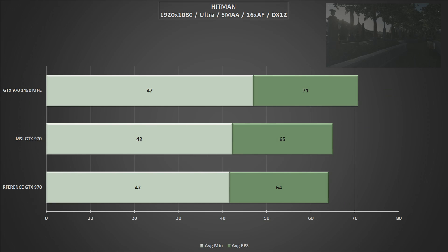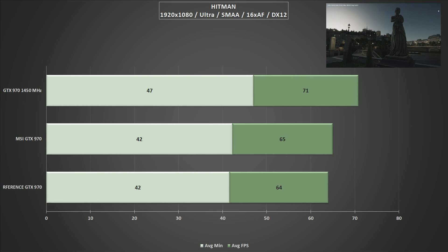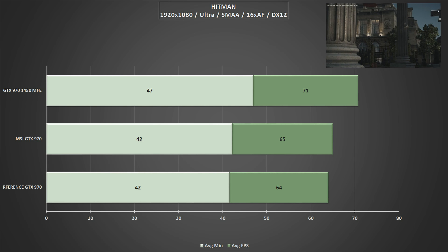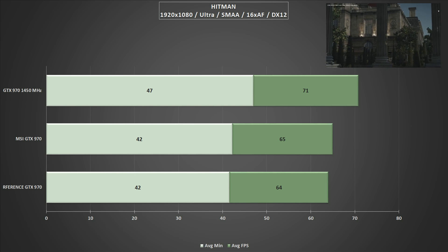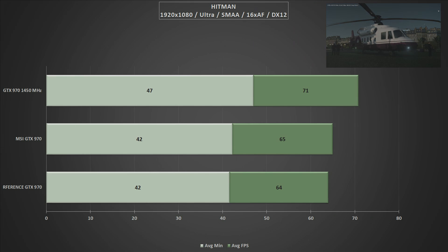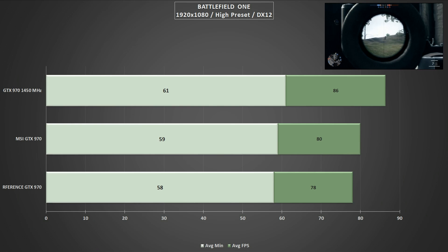The canned Hitman benchmark was re-run and we've finally been able to crack 70 FPS on average, getting dangerously close to 50 FPS on the average minimums. While it still can't match AMD's offering in DirectX 12 titles, the difference from a reference GTX 970 up to this overclocked variant is over 10%.